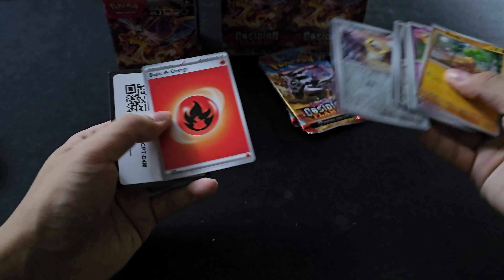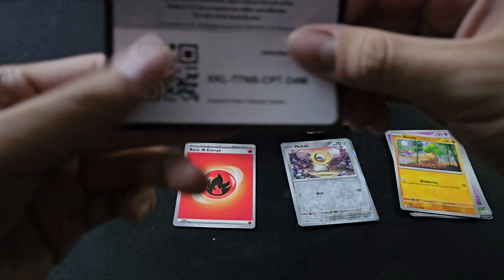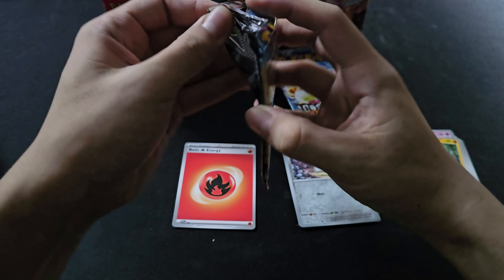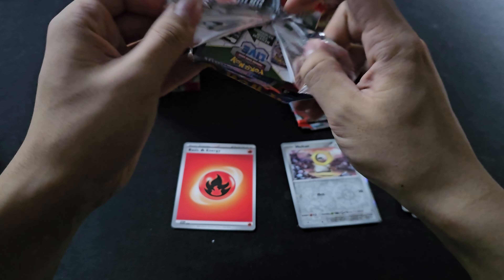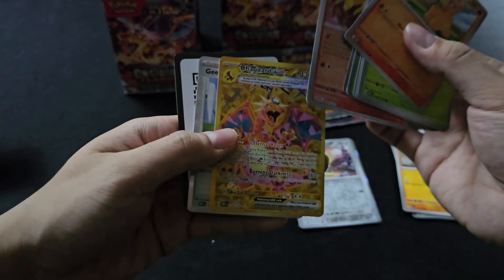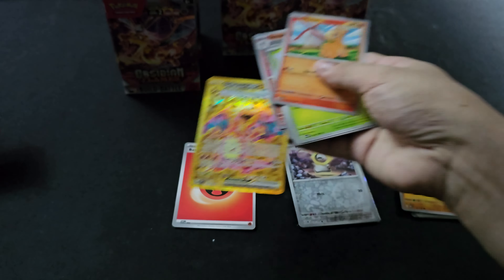I already have the master set of this expansion so it doesn't really matter what I pull, but if I can pull a Charizard — the special illustration rare — one more would be nice. So we have a gold here — would come the first Charizard, which is the gold one.